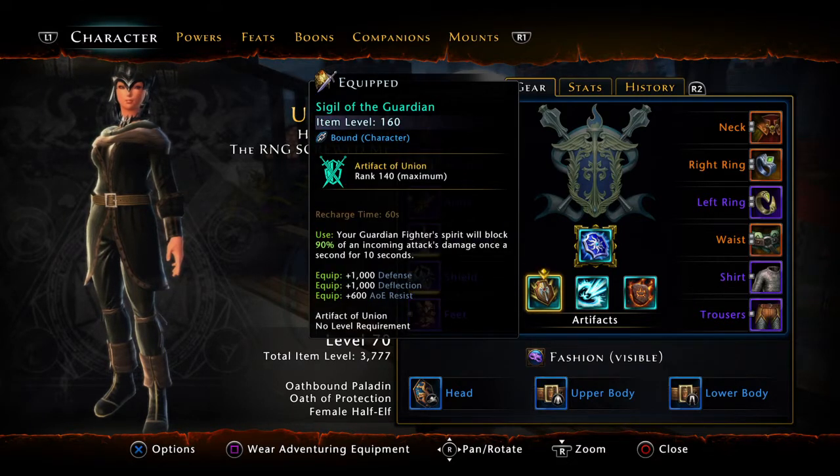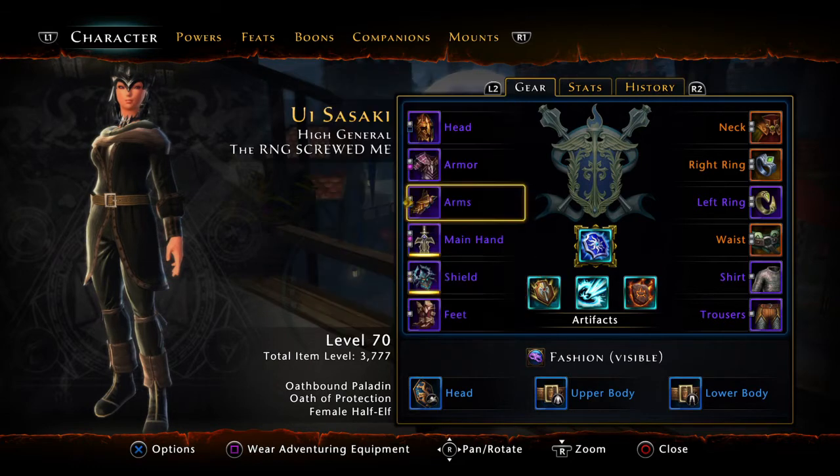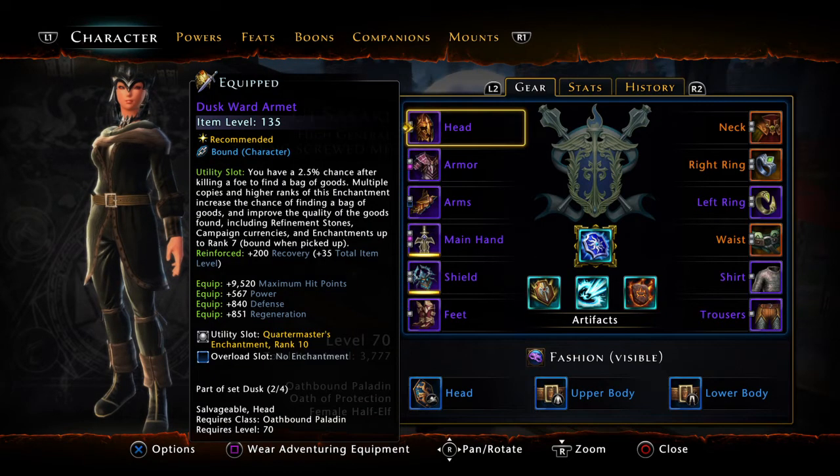For enchantments, I recommend Quartermasters in all your enchantment slots unless you're not upgrading enchantments yet. If you're not upgrading, I recommend Dark enchantments or Azures for the extra experience gain with a chance of getting more diamonds or refinement items. Those refinement items — black opals, flawless sapphires, etc. — you can sell on the auction house if you don't want them.